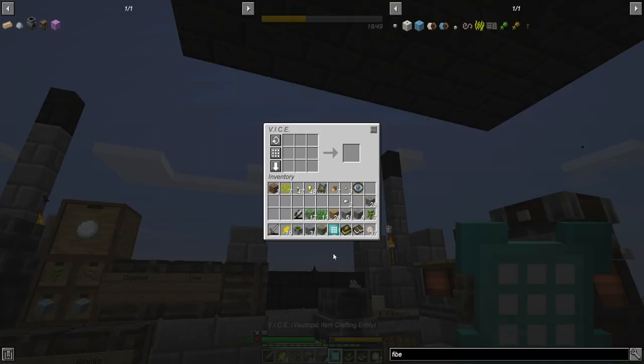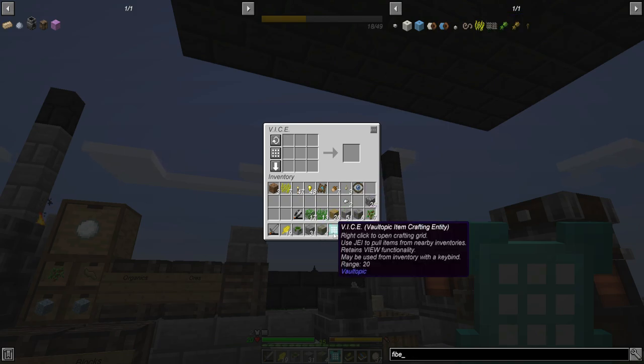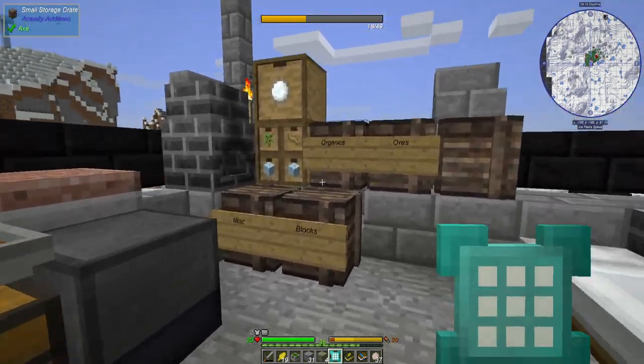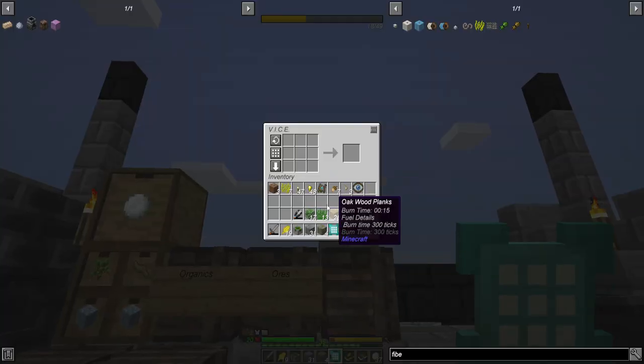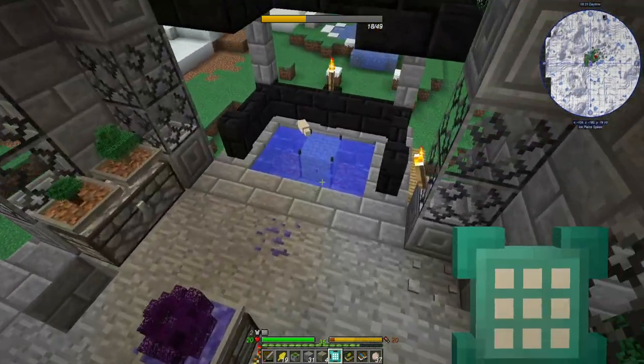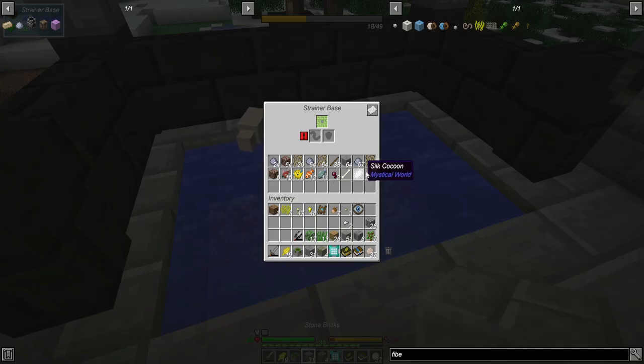By the way, I gotta show you this quest reward I got - it's so slick. For example if I want to make something using fibers - it's only range 20 so you have to be close - but watch this: boom! It actually pulls items right out of these nearby chests. So everything can be in chests and when I craft with this thing it just pulls the items I need out. That is so cool!